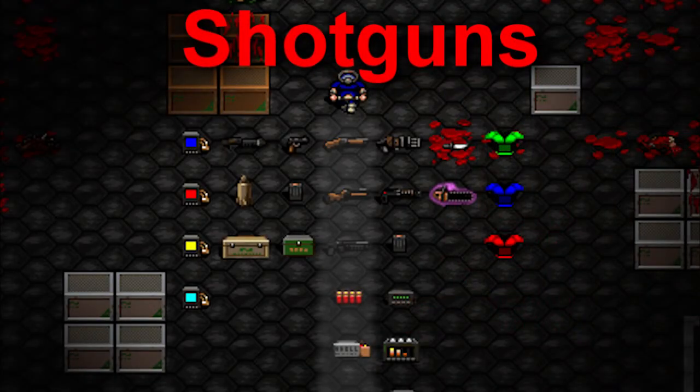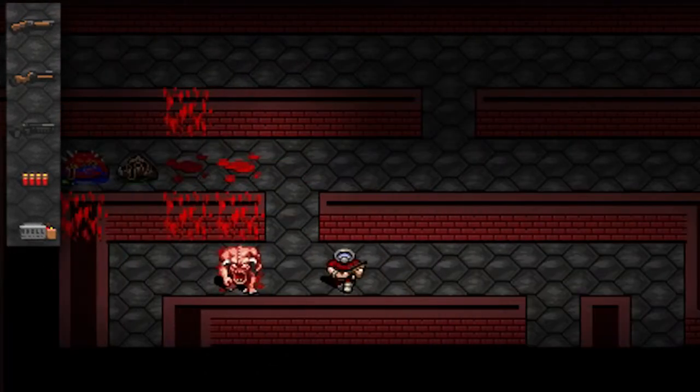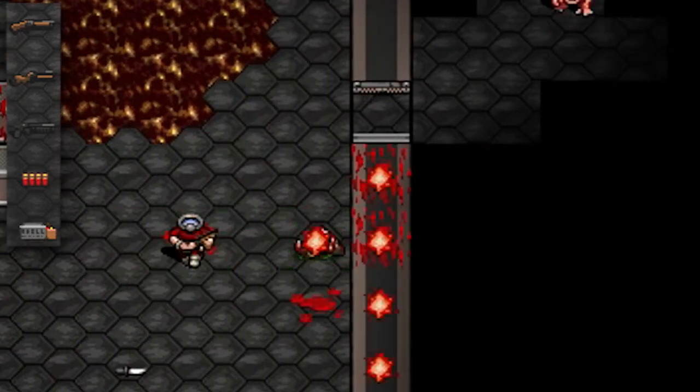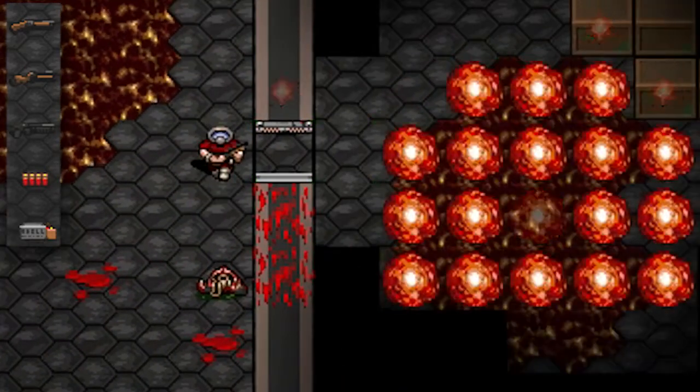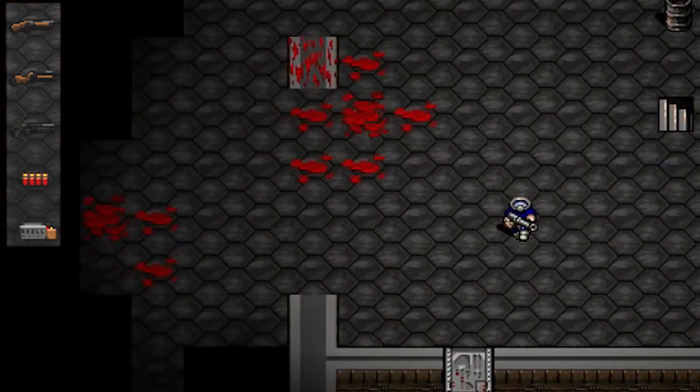Shotguns — because who needs precision? Shotguns deal less damage the further enemies are away, and count their armor twice. However, they never miss, often cause knockback, and can hit multiple targets. Best of all, their advanced trait is compatible with rocket launchers.